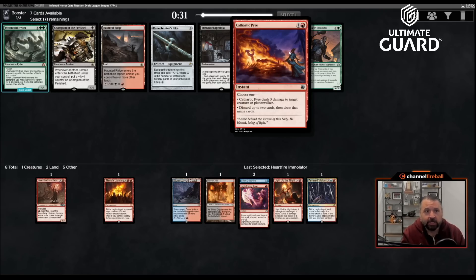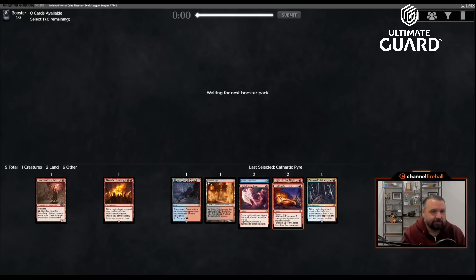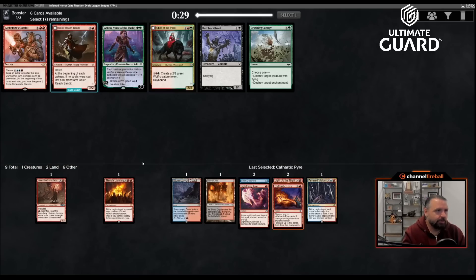Cathartic Pyre — I will take that. Two mana instant: deal three, or discard two cards and draw two cards. Runechanter's Pike is interesting — it's plus X, first strike, where X is the number of spells in your graveyard — but I don't really plan on having a ton of creatures, so the Pyre is the pick.